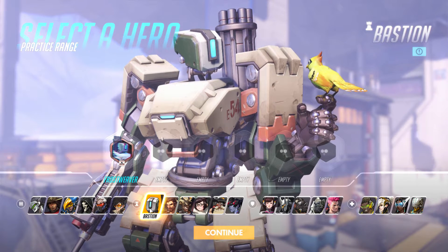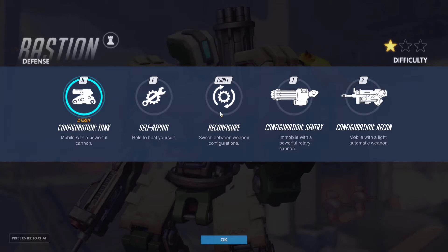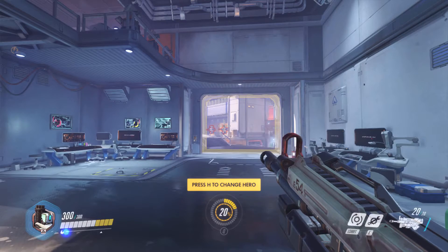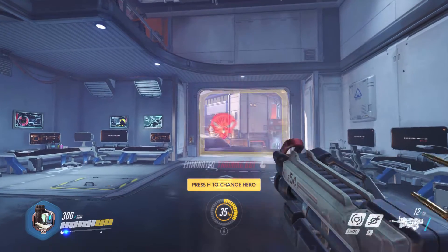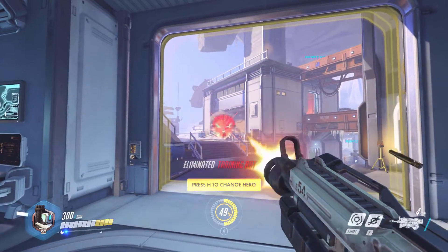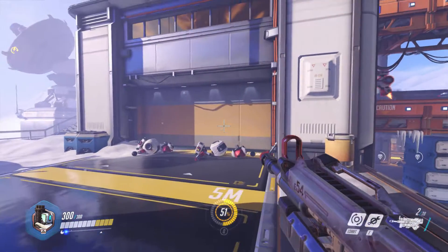First up, Bastion. Bastion is a relatively easy character to play. He has a machine gun and a gatling gun he can transform into, and he can switch between weapon configurations, repair himself, and ultimately turn into a tank that launches missiles. Similar to Soldier 76, small bursts will stay more accurate while holding down longer will reduce accuracy over time.